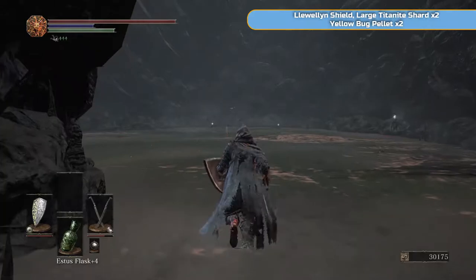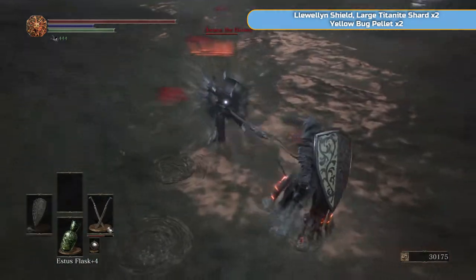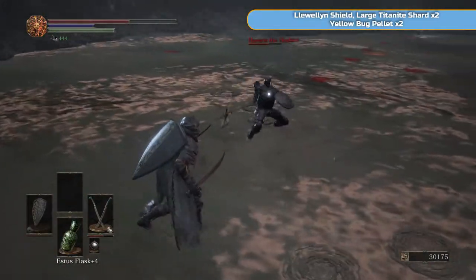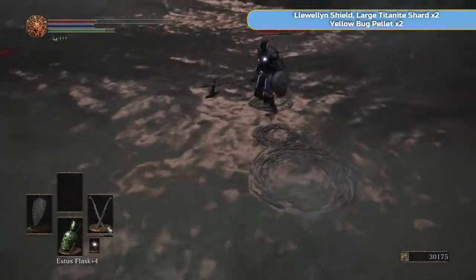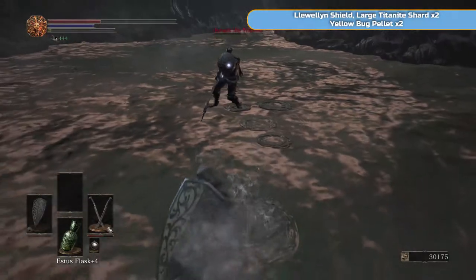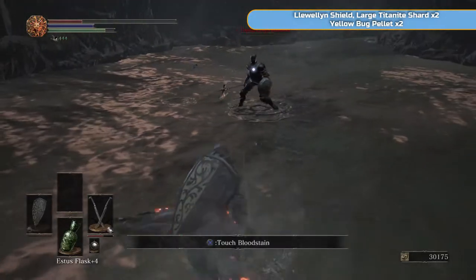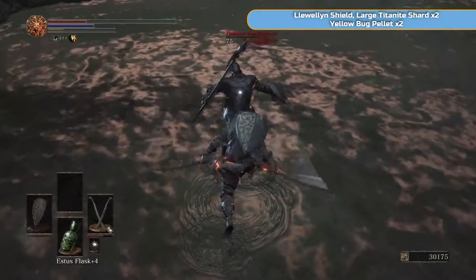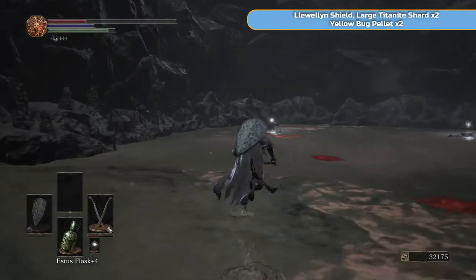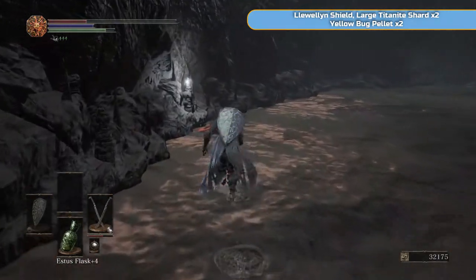Kill the two lizards — you're going to get a chunk, which is great because we already have one, so we'll be able to do the first chunk upgrade once we get another large Titanite shard. Watch out for him doing that — he's actually quite weak with regard to his damage, but he is a pain. You are supposed to kill him, so go for this fight — it's part of the ending we're trying to do. I've got no health, so I've got to rely on my blades healing me. Kill him — you need to get the Llewellyn Shield. And then there are a couple of large Titanite shards around here.